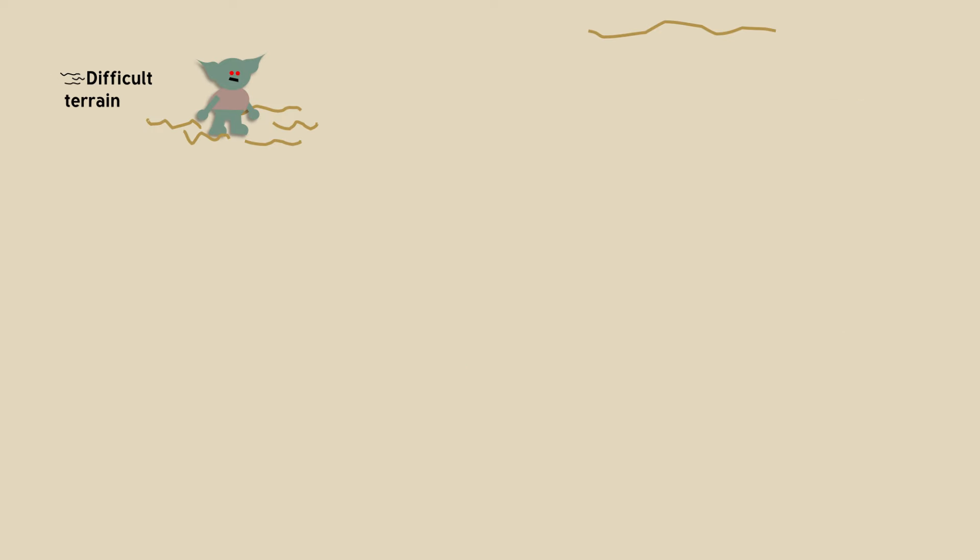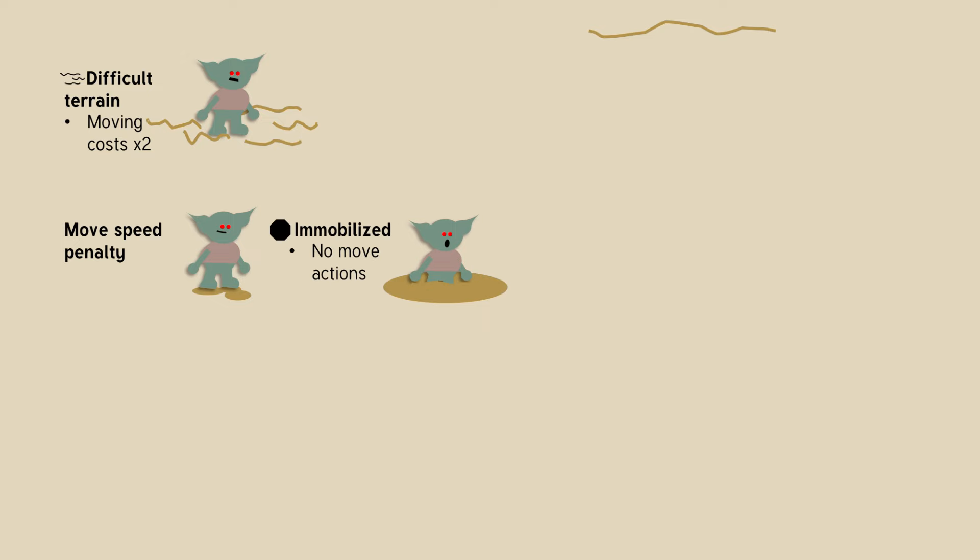If you're walking in difficult terrain, your movement costs twice as much. In addition to difficult terrain, there's also a move speed penalty, which might apply to you. Move speed penalty leads into being immobilized. Being immobilized is essentially a very extreme version of a move speed penalty — it means you can't take any move actions. If you want an even more extreme version of immobilized, you become paralyzed, meaning you're completely unable to do anything.